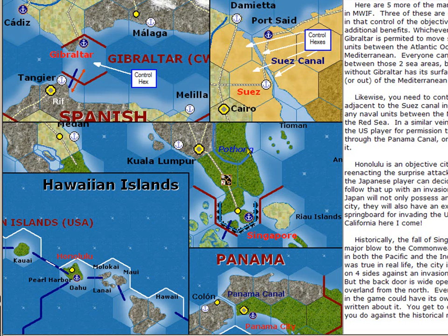Here are some other very important objective hexes. Gibraltar is controlled by the Commonwealth at the beginning of the game, and whoever controls Gibraltar controls which surface ships pass between the Atlantic and the Mediterranean. In effect, the Allied player denies the Axis player permission to sail ships between the Atlantic Ocean and the Mediterranean. The Suez Canal is another connecting area between the Mediterranean and the Red Sea. To control the Suez Canal, you need to control all four of these hexes. In this case, you not only stop surface ships but you can also stop submarines.